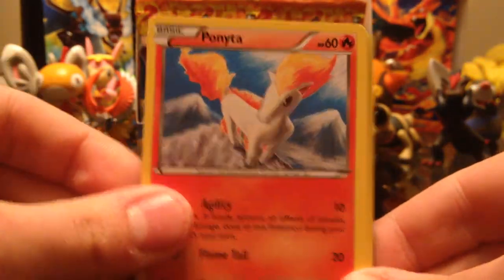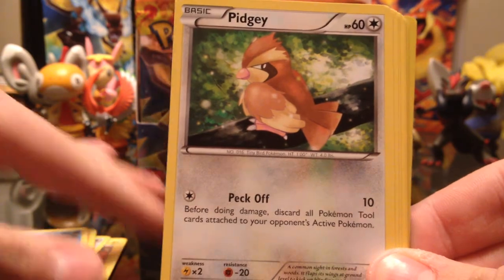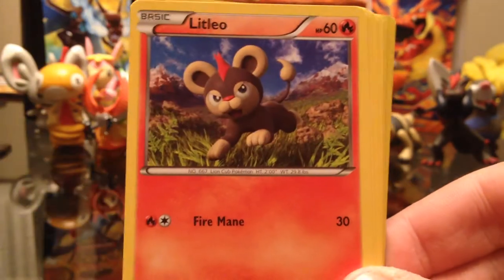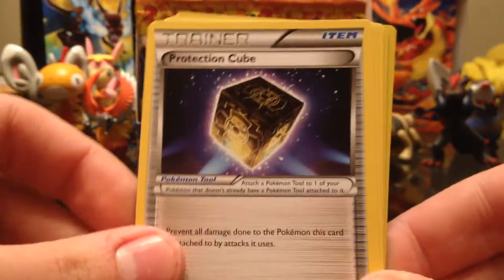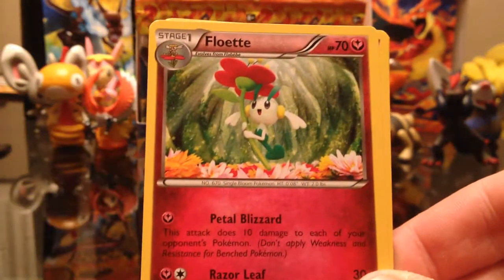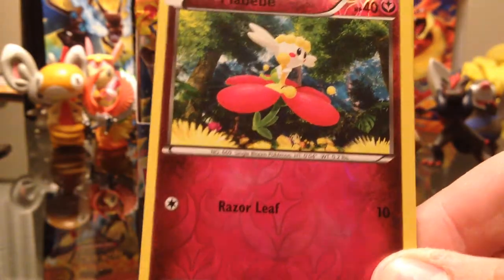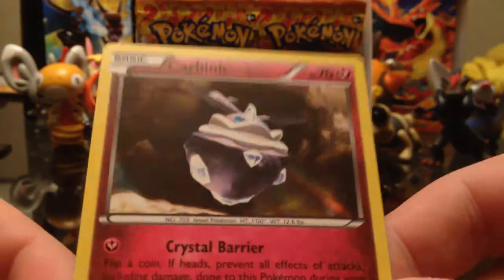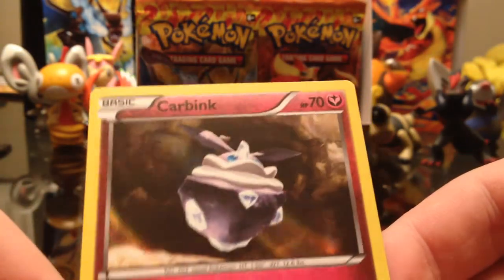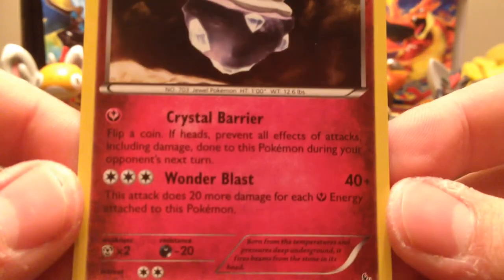Ponyta, Espurr — let's get these out. Here we go: Pidgey, a Litleo, a Sneasel, a Protection Cube, a Flabébé, a Flabébé, Startling Megaphone — so startled, I'm so startled. And reverse is another Flabébé reverse. And the rare is another Holographic Carbink — look at that, oh so shiny.